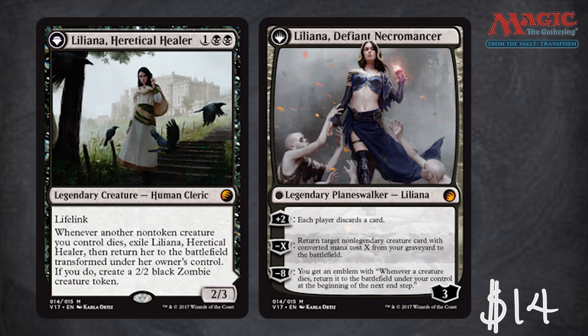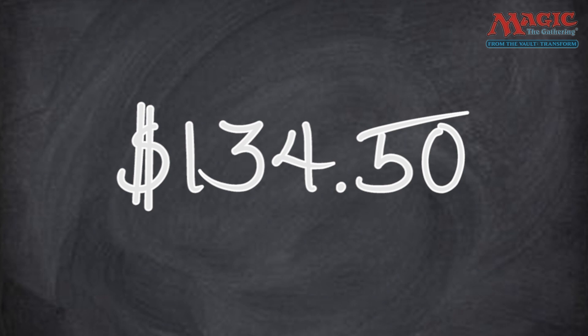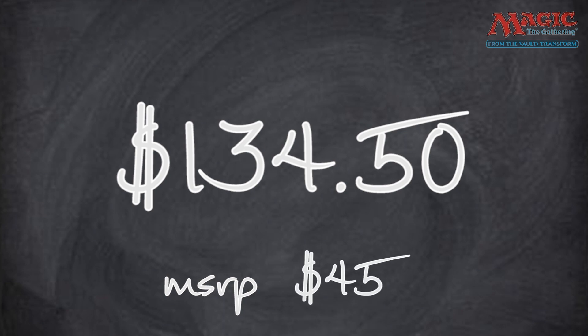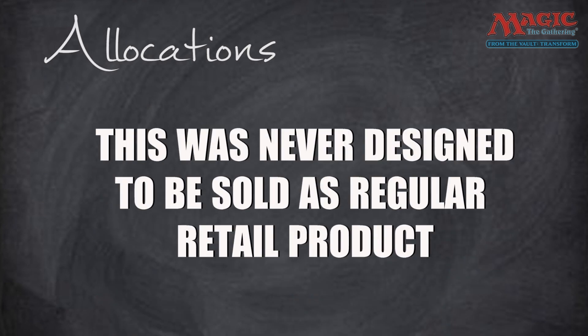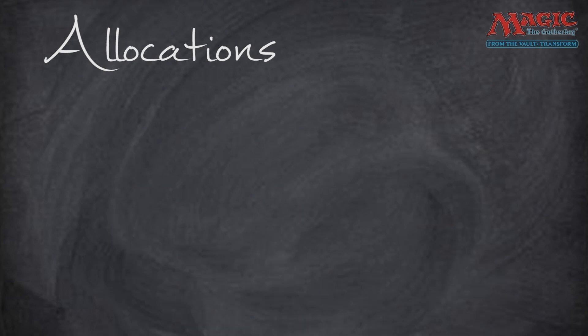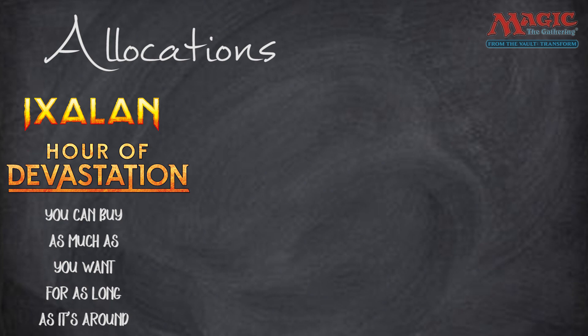So that covers all the cards. They total up to a value of $134.50. The suggested manufacturer's retail price is $45, but you have to throw that out the window when it comes to From the Vault products specifically, because they are incredibly allocated and were never designed to be sold as a regular retail product. Products like Ixalan or Hour of Devastation essentially have no allocations — you can buy as much as you want — but From the Vault has insanely tight allocation levels.